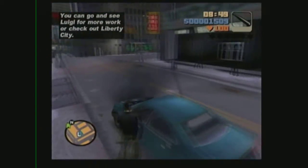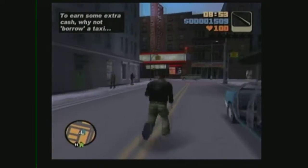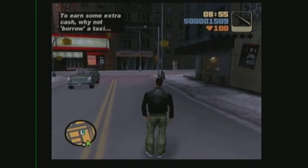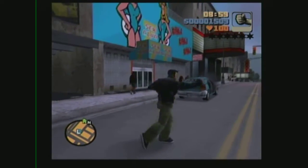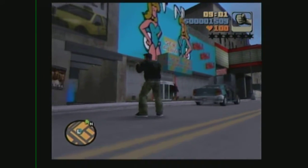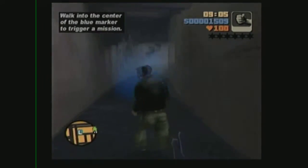You can go see Luigi for more work or check out Liberty City. Turn some extra cash - why not borrow a taxi? I will be doing those off-screen, I'm not going to show them. Here are the controls - I can mainly use the circle button. So I'm gonna start the next mission.